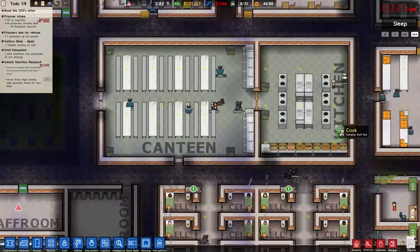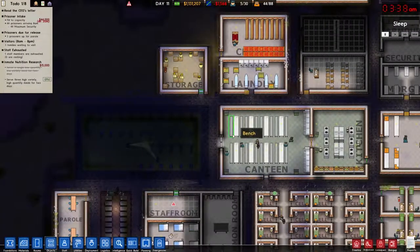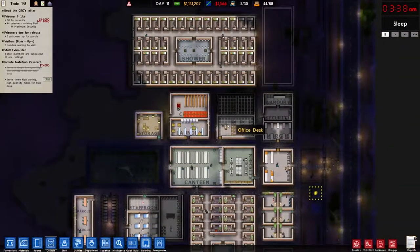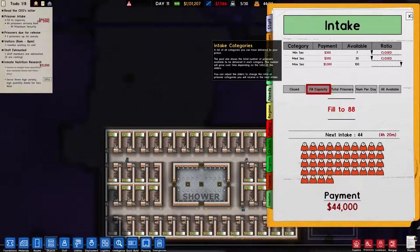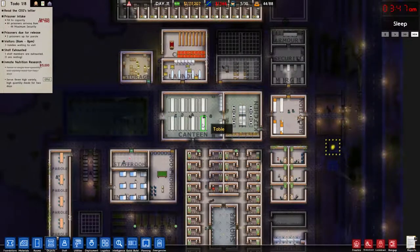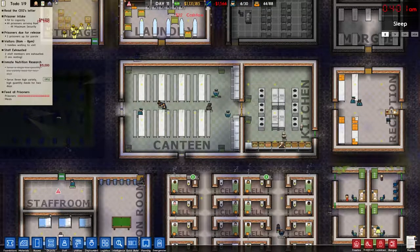I don't know if these guys are going to be able to serve that many people. I could expand this canteen, move the yard somewhere else, or set up another canteen. Let's bring those guys in. This isn't going to be able to hold all of those people — it's 88 people. Let me check my spreadsheet I use for this very thing. We are high high and I need 88 prisoners. We need 11 cooks and a lot more fridges than we currently have.